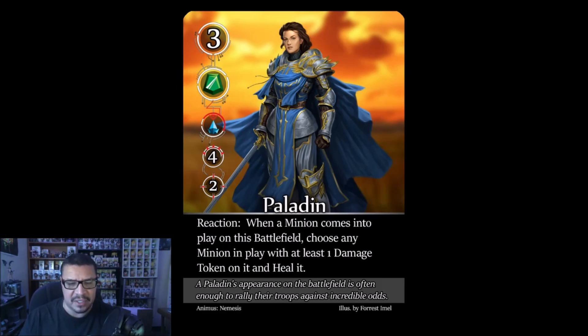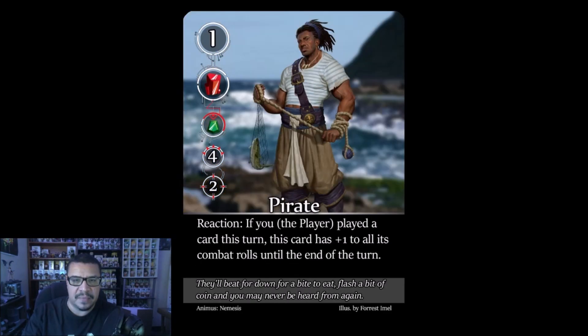The Paladin: reaction — when a minion comes into play on this battlefield, choose any minion with at least one damage token and heal it. Since the nemesis almost always plays a card every turn, this is essentially a free heal every turn. If paired with Lixtetrax, you're looking at two heals per turn — devastating. Priority target: she's a melee card, so flank her and take her out. Think of each heal as negating one of your attacks.